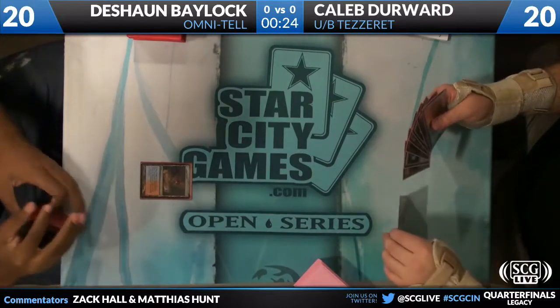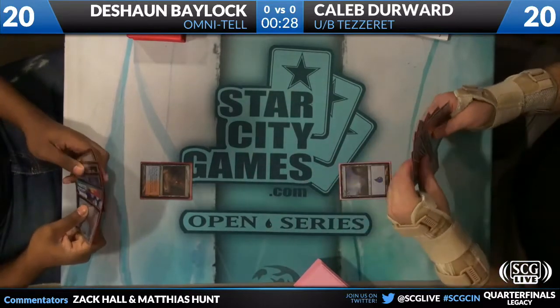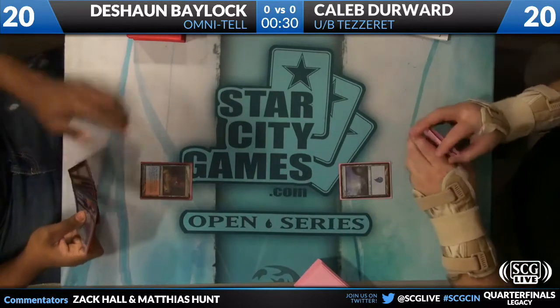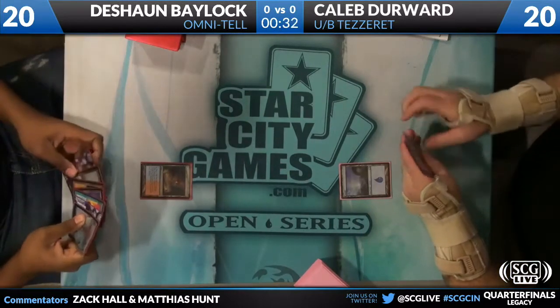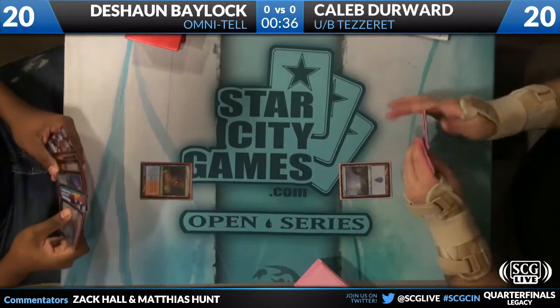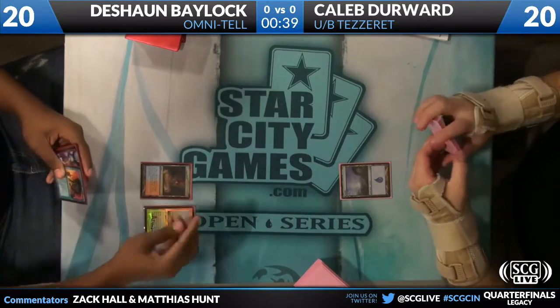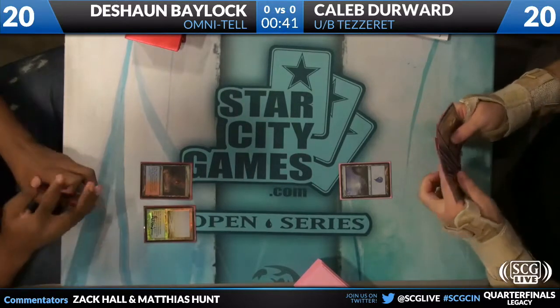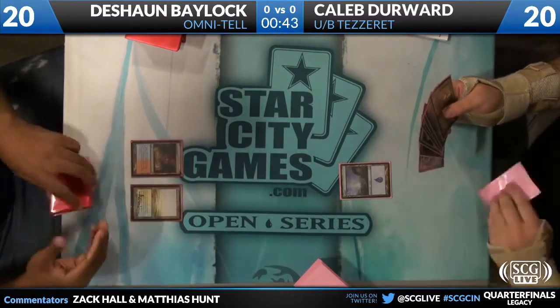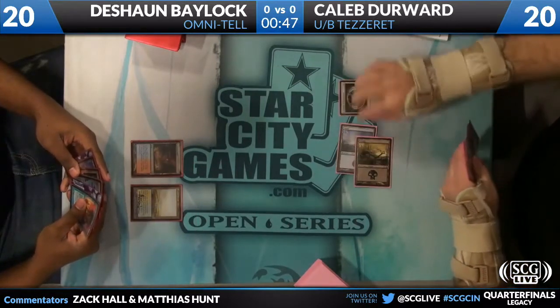Turn one Scalding Tarn from Deshaun Bailock. Caleb does have Force of Will in the opener — it's exactly what he needs. Deshaun has a Daze. So Caleb leads off just on basic Island. It looks like Caleb's two blue cards are Dazes. He has a Force of Will, he has an Emrakul. He's missing only one part of his combo — the Show and Tell. He has plenty of offensive counter magic, but once he draws that Show and Tell, Bailock should really be in the clear.